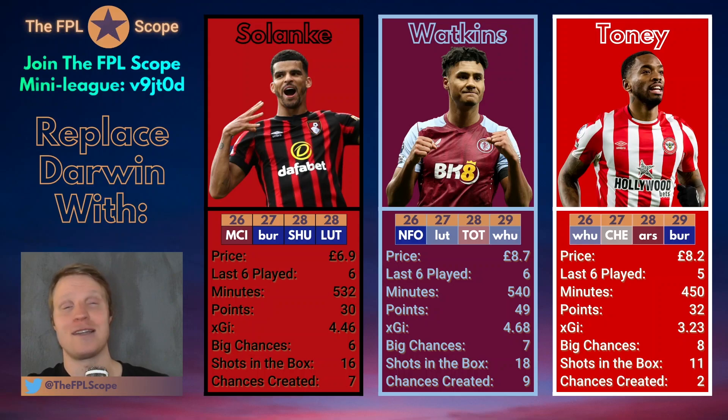But when it comes to the double gameweek in GW28, you sort of need Solanke. Ideally you should have all three. The final alternative is Ivan Toni, who has been amazing since he came back — only played 5 games so far, playing his 6th now against Man City. Maybe he impresses again against Man City too. Four goals in the last five games since returning. 32 points — really really good considering it's only been five games. 3.23 expected goal involvement. Eight big chances, which is kind of crazy — more clinical than expected. Only 11 shots in the box though, which is less than the other guys, but that's one game less to keep in mind. Only two chances created — Toni is more of a spearhead who finishes chances rather than creating them.